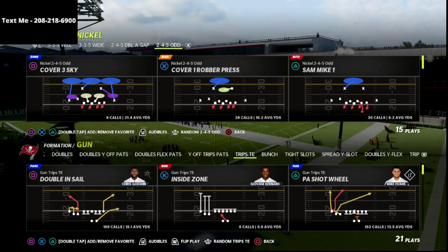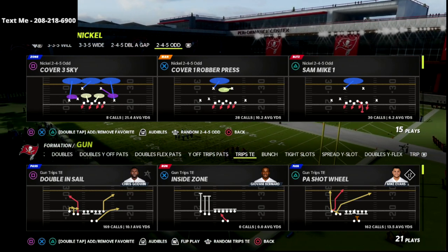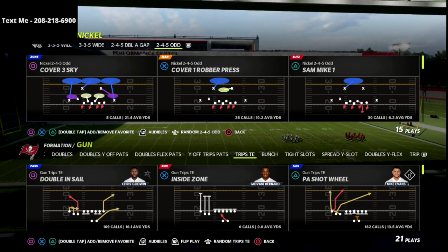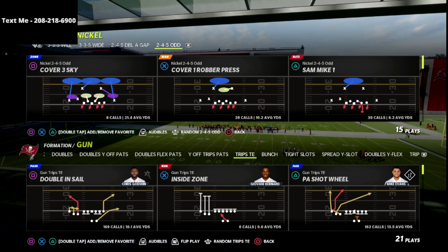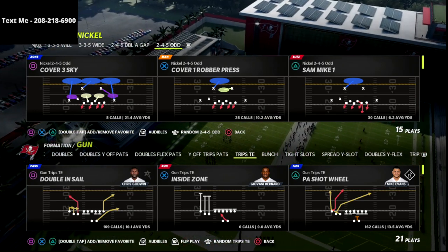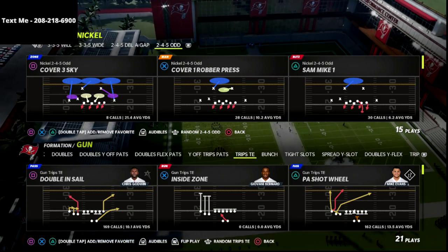If you want to learn my entire Trips Tight End offense, I'm going to put a link to that down in the description. It's on sale for just $15. Also, if you want to get access to every e-book that I release over the course of the Madden 22 season, be sure to join my Patreon. That's just $10 a month, and you can cancel at any time.